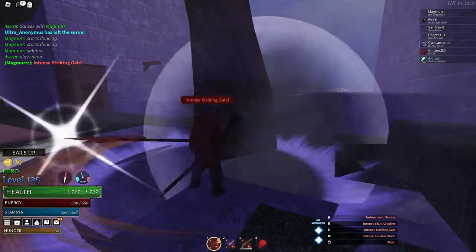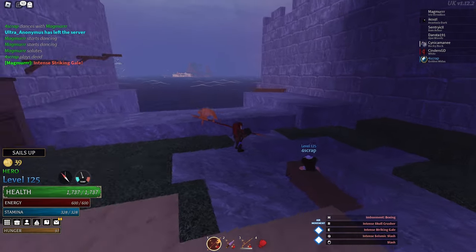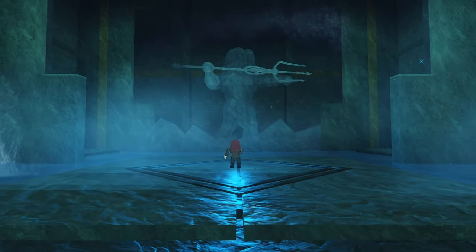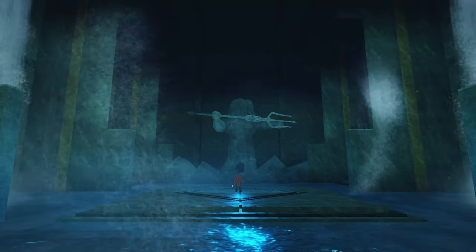That is, until someone breaks the tree and you just appear right in front of them on top of them. You can also fire from on top of the tree while hidden.